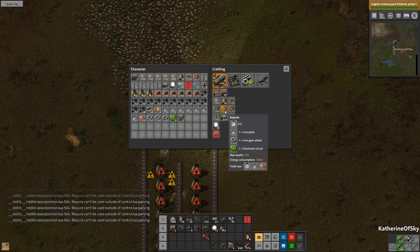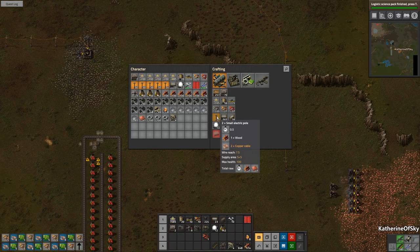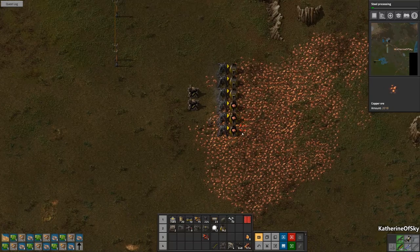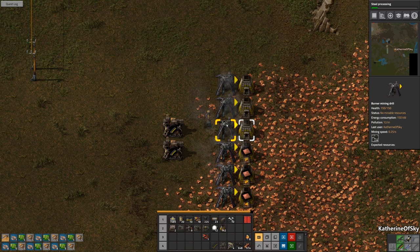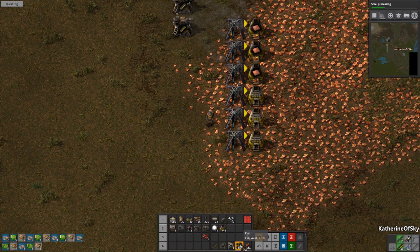We'll have our inserters, which of course I don't have enough of. Let's go this way and get some more — probably going to need some more copper and stuff to get those green circuits going. Yeah, we've run out of copper. Logistics science packs are done — great. Steel — that sounds great. Already out of copper. Jeez, this default setting is not great at all.